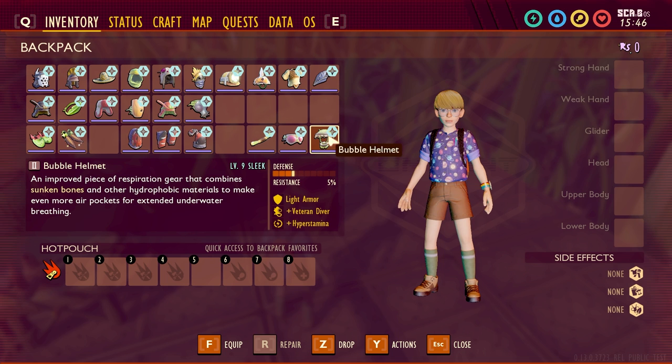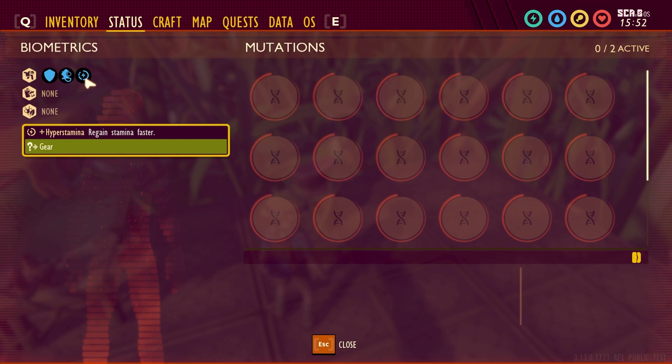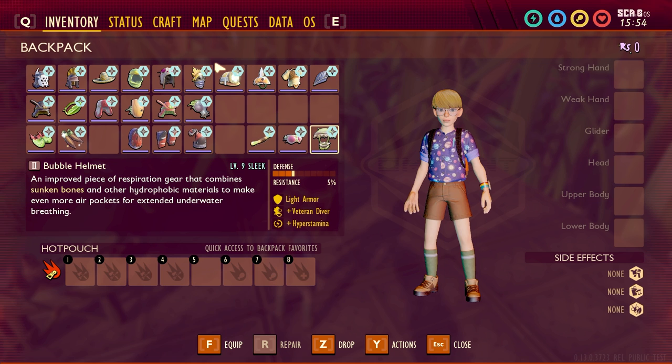The last one is the Bubble Helmet. It's a light armor, you get veteran diver, and the sleek upgrade adds plus hyper stamina. That lets you hold your breath longer and regain stamina faster. And that's all of the sleek upgrades!